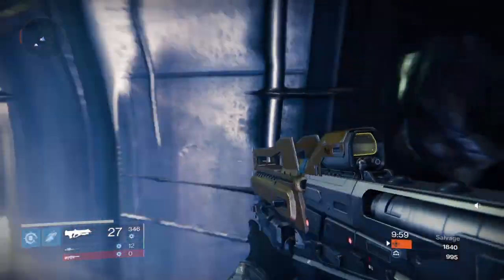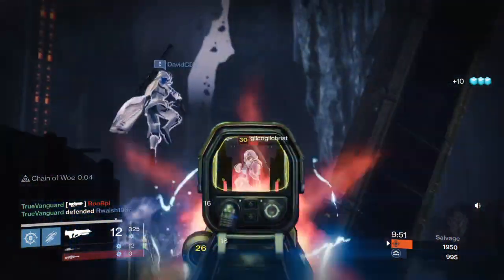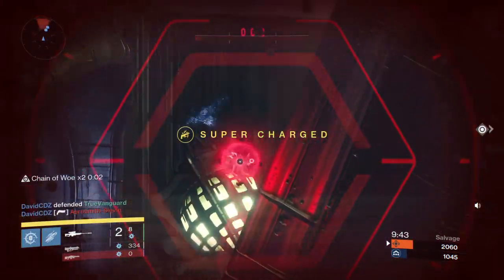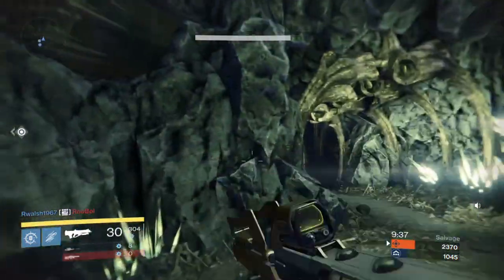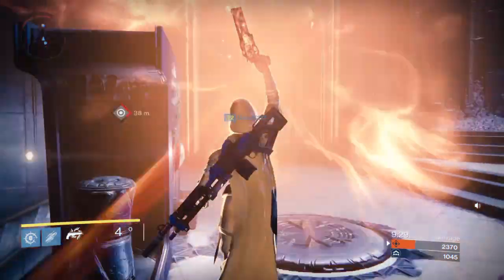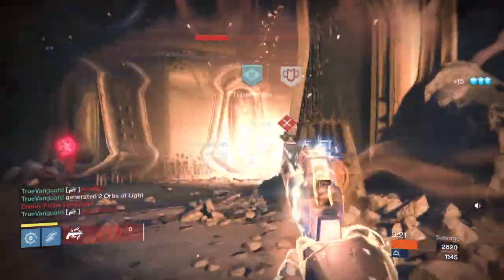The first thing I want to talk about is just how important team wipes are to winning salvage matches. You really have to be downright ruthless in salvage if you want to win — push the offensive, wipe their team if you can. Use your supers at the right times, like right here they're capping one of the relics, so I figured this would be a good time to pop my super and get a team wipe.